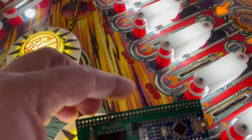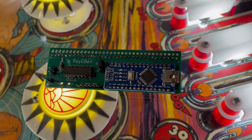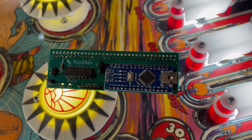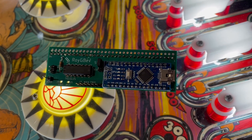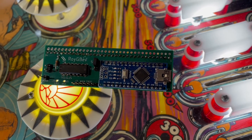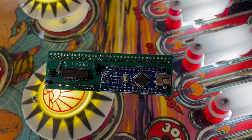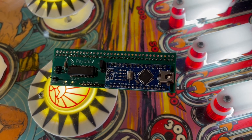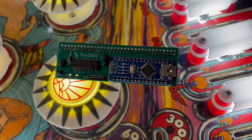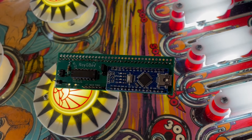Here we have the first version — this is an Arduino Nano in the lower right corner, the version 1 hardware. The only issue is the flash programming on this particular one is completely full — I can't do anything else, which is why we have to move to the Mega. 8-Ball just barely fits onto the Arduino Nano, but when I finish it, it will need to be moved to the Mega as well.